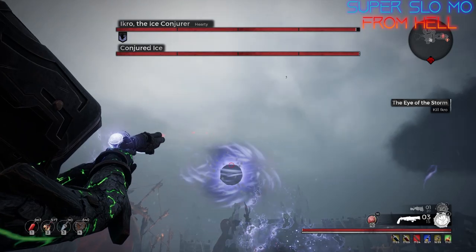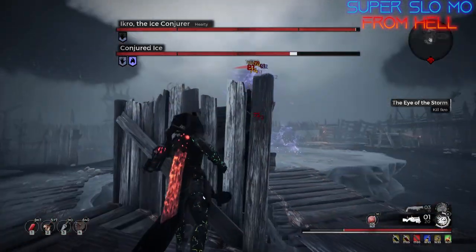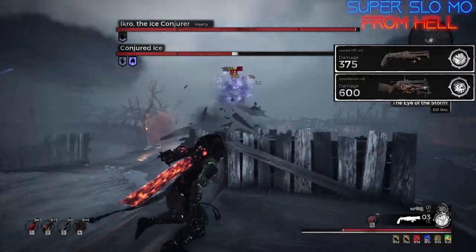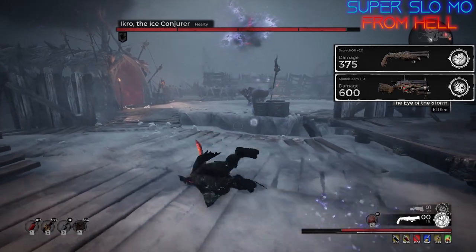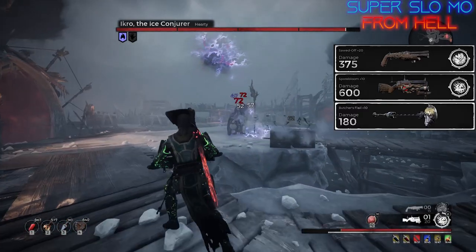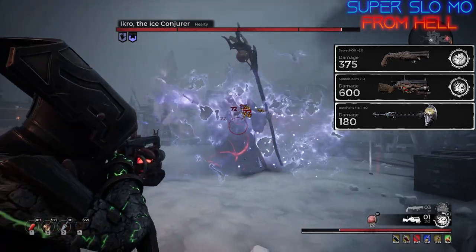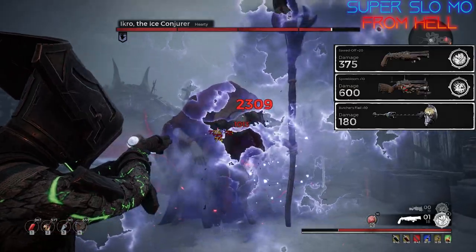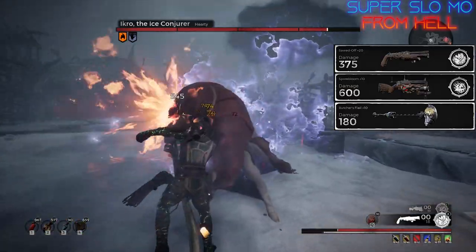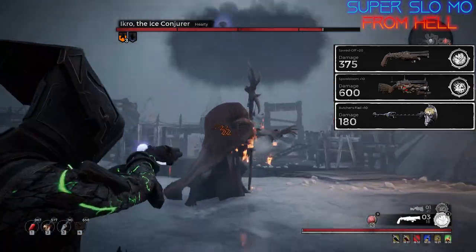So let's discuss the equipment. The From Hell version uses the Sawed-Off shotgun paired with the Spore Bloom. Icy Mist is on the Sawed-Off. Melee weapon is your choice — I prefer Smolder, or the Butcher's Flail if you want to run Corrosion. The Corrosion is only 10 seconds so you have to be quick with it. I don't think the upkeep is really worth it; I'd rather use Corrosivora for Corrosion. That said, Corrosion does increase the DoT damage, so you can use it.